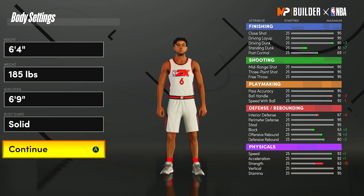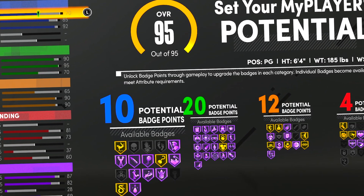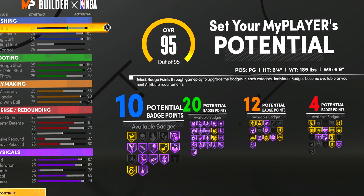We're going with my guy — left-handed. You guys can see my build right there. I'm about to set his potential. You can pause this video anytime to duplicate what I did. I just finished setting his potential and I feel very good about it. He has amazing three-point shooting, amazing driving dunk, and amazing ball handles.